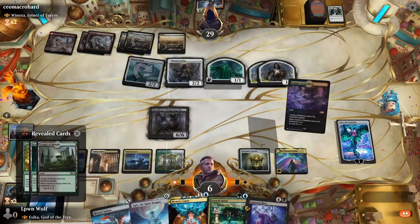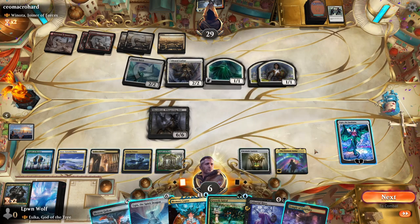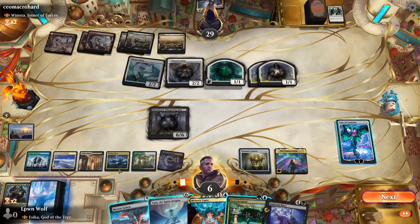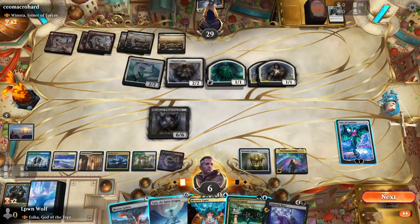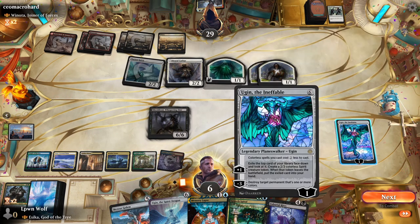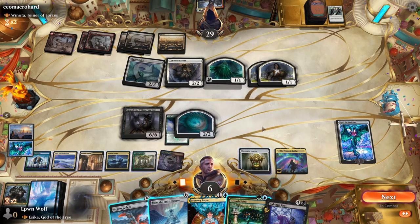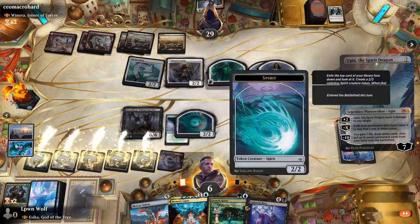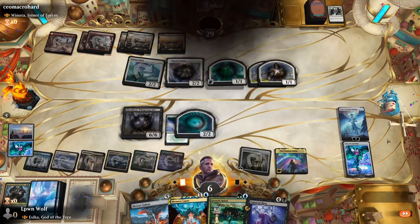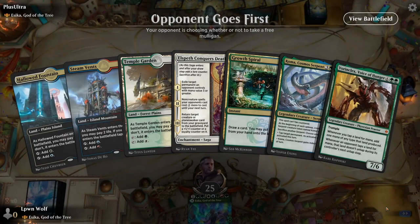We get a Shield of the Realm which will be nice for getting rid of some creatures. Ugin makes colorless spells cost two less. We want to create a blocker — we consider Atraxa which would be great right now — but we end up playing a second Ugin. Two Ugins is a bit much, but that was a pretty cool combat. Moving on to the next game.